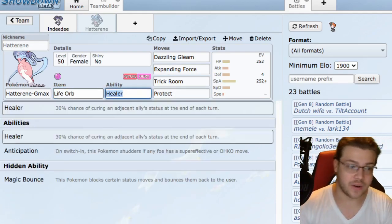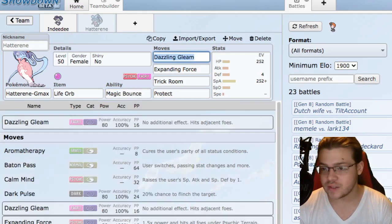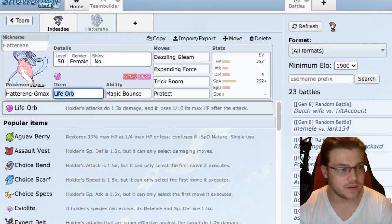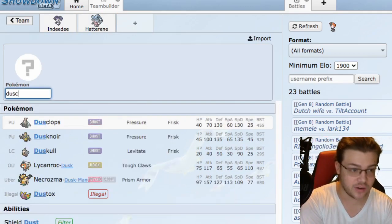Should we go with Babiri Berry or should we go with Life Orb on Hatterene? We're going to go with Life Orb. Hatterene has Magic Bounce, and I have Bounce anyway, so yeah we're going to be running Life Orb. I like that.